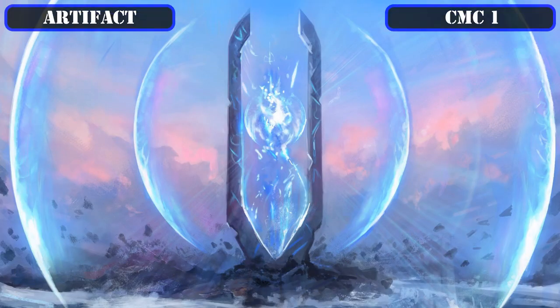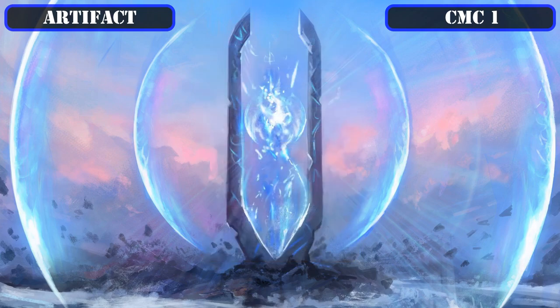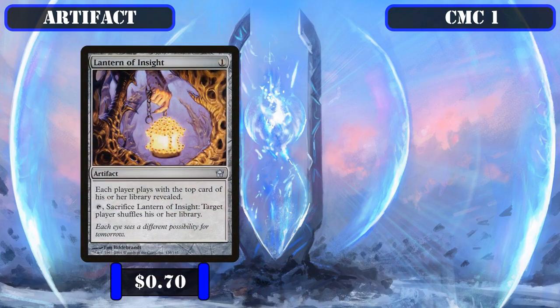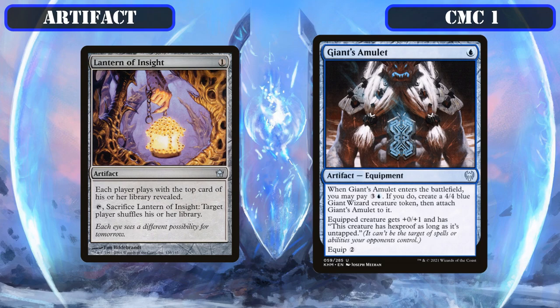Moving to artifacts, the CMC 1 slot begins with Sol Ring, tapping for two colorless to help us reach our higher CMC spells faster. Lantern of Insight has each player play with the top card of their deck revealed and lets us tap and sacrifice it to have a target player shuffle their deck — near-perfect for this build as it contributes to our artifact count and provides free top deck information. Giant's Amulet is equipment that equips for 2, giving the equipped creature +0/+1 and hexproof while untapped, and can be cast for an additional 3 and a blue to create a 4/4 token it attaches to — primarily run for cheap targeting protection for our commander.